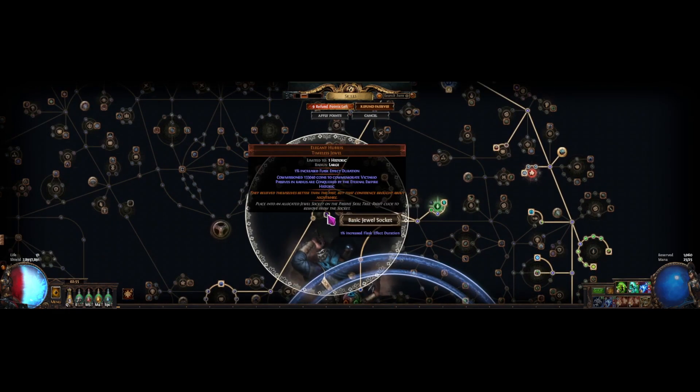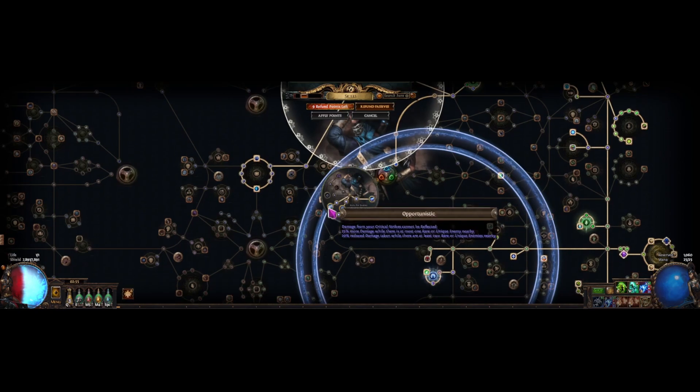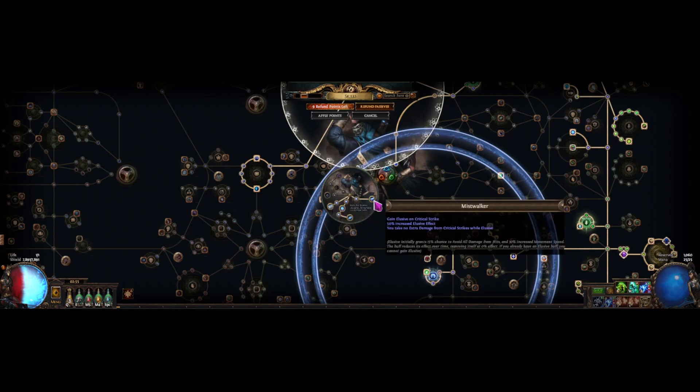We also get Frenzy Charge Generation from Elegant Hubris. I would use an Impossible Escape here if I got some other good notables — I really wanted at least 20% ailment avoidance along with Frenzy Charge Generation, but I spent way too many Divines already. A Trickster variant would get free Frenzy Charge Generation, but Assassin is just too good. Opportunistic gives us 25% more damage, or 20% reduced damage taken — which is essentially Fortify — during invitations like the 200% Quant Feared.